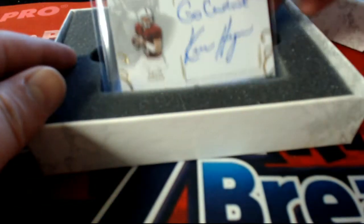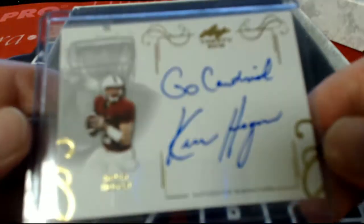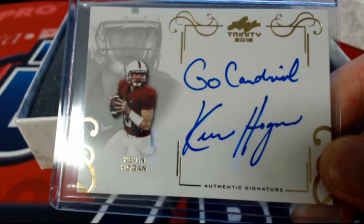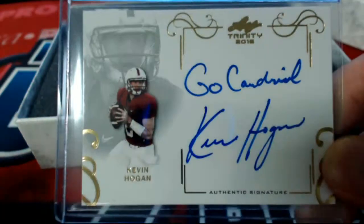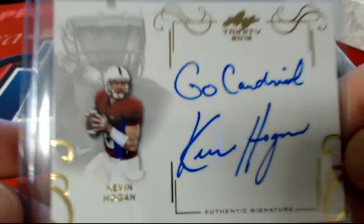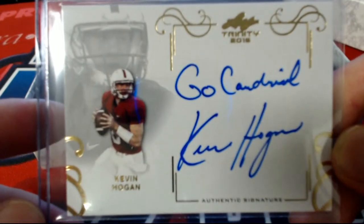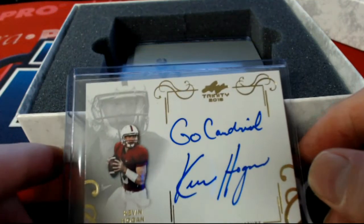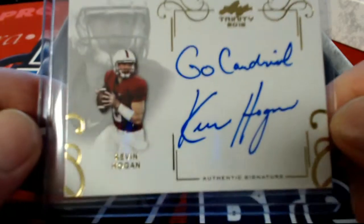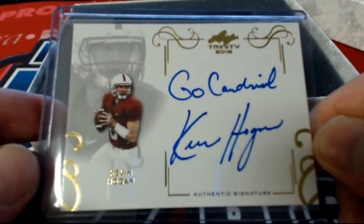All right, first one up guys is Kevin Hogan, right there — Kevin Hogan. Very nice, go Cardinals! Let's see who's got him. Kevin Hogan is Tom L — coming out to you, Tom L. Very nice, nice one there for Tom.